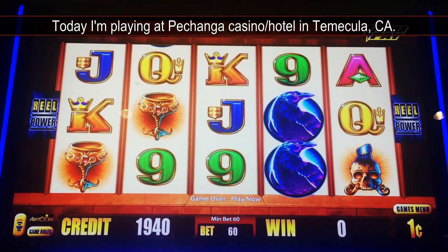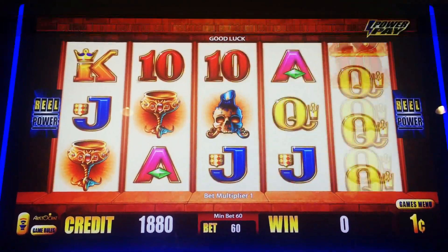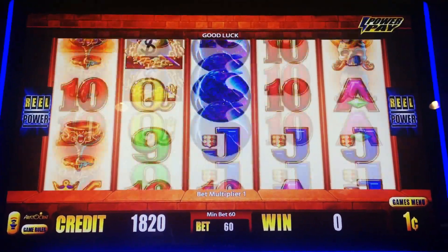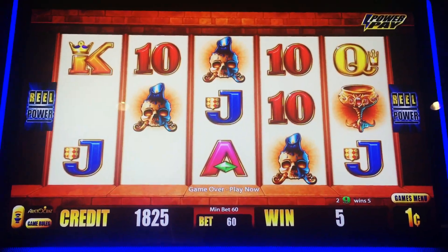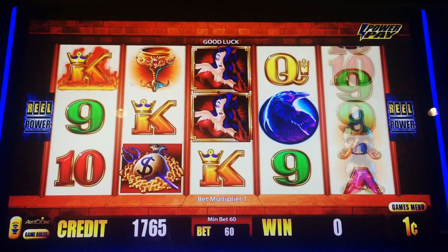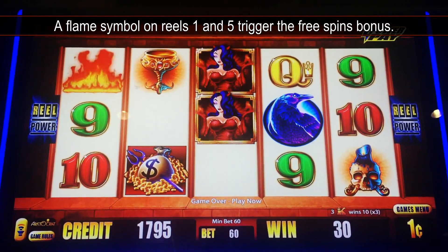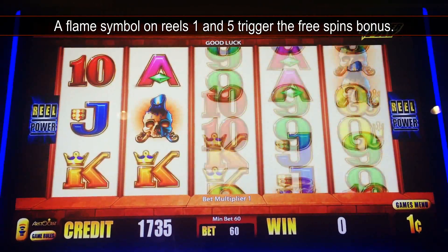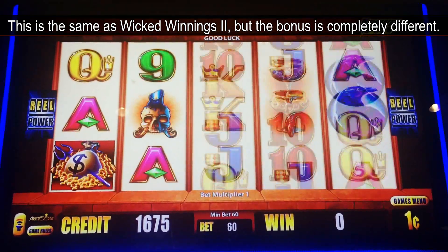We are playing 60 cents a spin — that's the minimum bet on this machine. Basically this game is an enhanced version of Wicked Winnings 2. A flame symbol on Reels 1 and 5 will trigger your free spins. It's a little bit different from Wicked Winnings 2, but that's how you trigger the bonus.